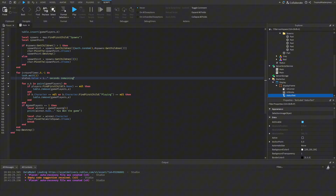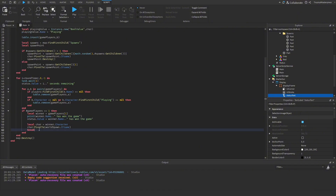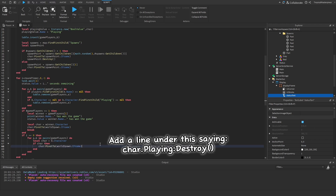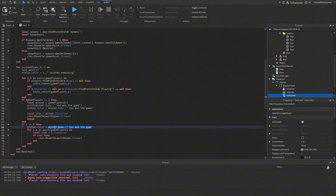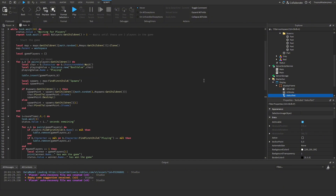If the game ends with a winner, instead of printing we set `status.Value = winner.Name .. ' has won the game!'`. We also need to teleport everybody back to spawn, so when `i == 0` we loop `for _, b in pairs(gamePlayers) do`, get `local character = b.Character`, and if character exists: `character:PivotTo(worldSpawn.CFrame)`. When the timer hits zero we also set `status.Value = 'Time is Up!'`.